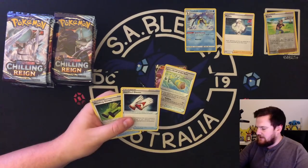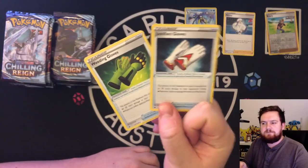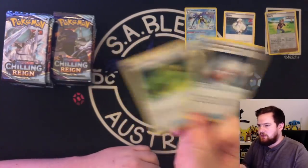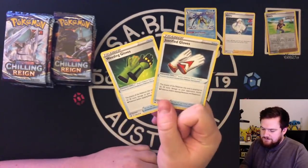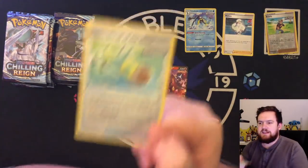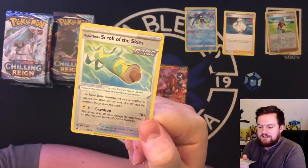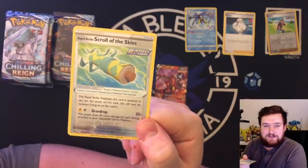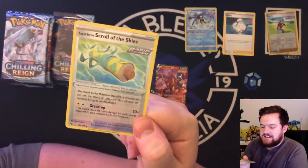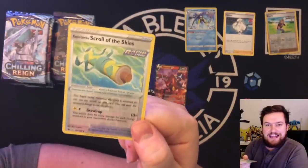Look at these gloves. Only in Pokemon would you get a couple of trainer cards that are just gloves. Deal more damage to Dark and Grass Pokemon — semi-useful. Rapid Strike Scroll of Skies is a cool item. I don't know whether it's going to be useful, but it's definitely cool. It's got the grab drop attack on it — gives you an extra attack, does 10 damage plus 50 more for each of your opponent's energy on their active Pokemon, which could be very, very good.